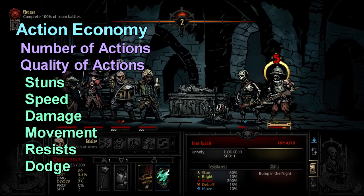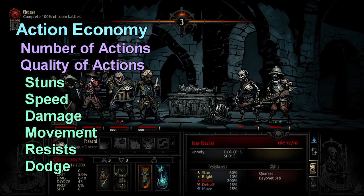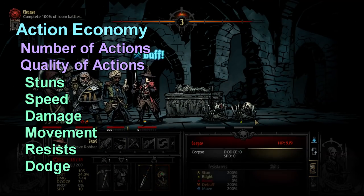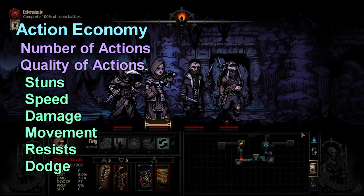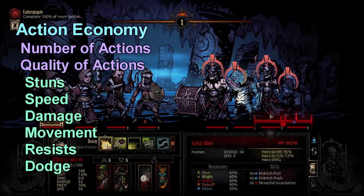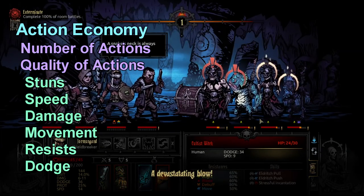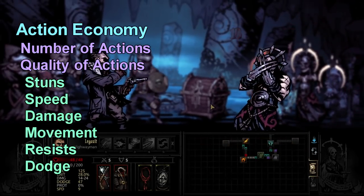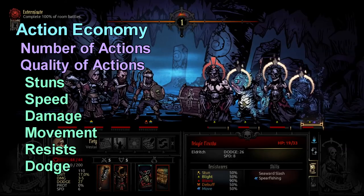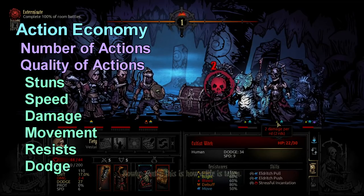If you can spend one turn doing something worth more than someone else's turn, you're generating small but meaningful advantage. Another example is the speed stat — having a higher speed stat or lowering enemy speed means you get more turns. A popular combo is Shield Breaker pushing herself back and Highwayman using Point Blank Shot, circumventing Shield Breaker's major weakness of spending an extra turn repositioning so she can use strong moves like Adder's Kiss and Impale.